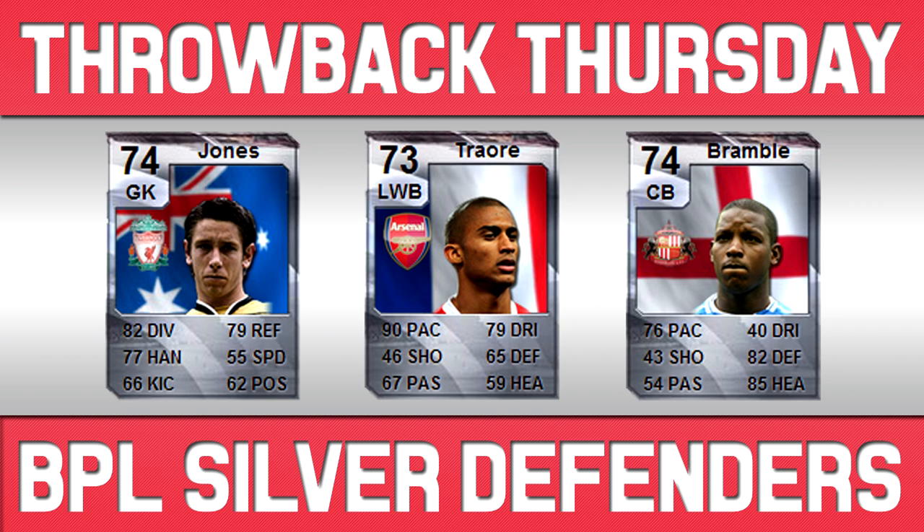Jones, the Liverpool goalkeeper, got transferred from Middlesbrough to Liverpool and that's why he got an upgrade. He's got incredible stats for a goalkeeper. You also have Traoré, the Arsenal left back — back then he was French and he was pretty much just paced but a very solid left back. You also have an incredible centre back in Bramble — I think this was actually a normal card. For Sunderland he has 76 pace, 82 defence, and 85 heading as a centre back. You don't see many silvers like that in recent years.